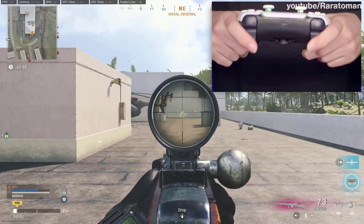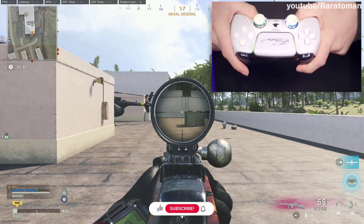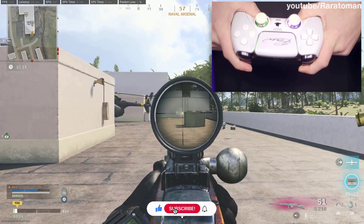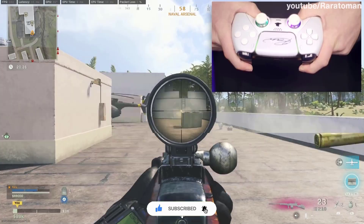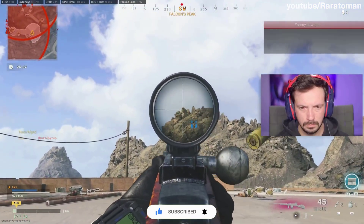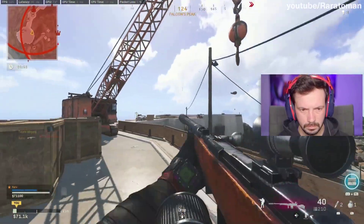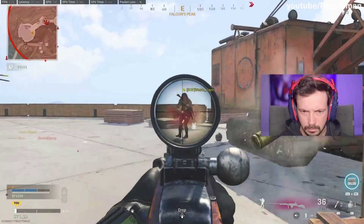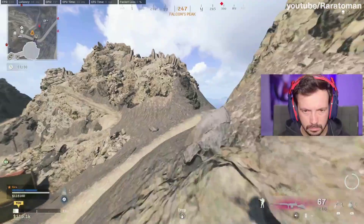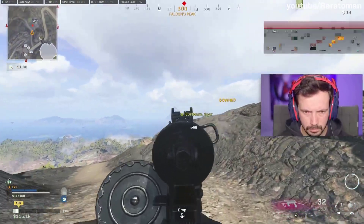Here's my normal recoil pattern with the automaton. Now here's my recoil pattern with what I call gyro lock. I am straight up not touching my right stick during these clips, except when I have to literally track someone. Anytime they are standing still, I am not touching my right stick because I'm testing it as much as possible and it is not moving.